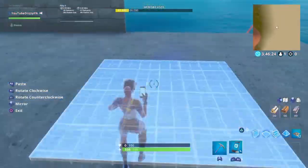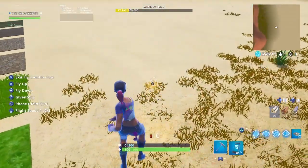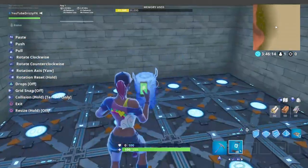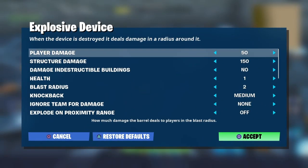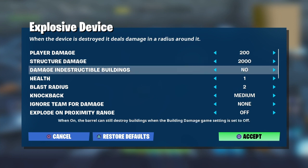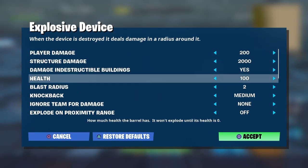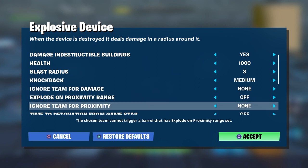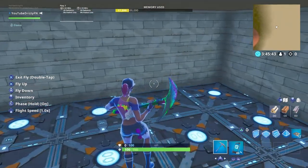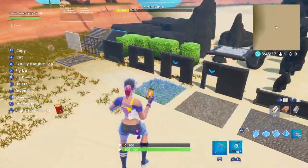Then go back up to devices and find the explosive device. Throw it and place it in the very center. Set player damage to 200, structure damage all the way up to 2000, and enable indestructible buildings since we're building out of indestructible stuff. Make sure the dynamite has a lot of health so nobody breaks it. Set blast radius to 3 and time to 5 seconds. That's your respawn room done.